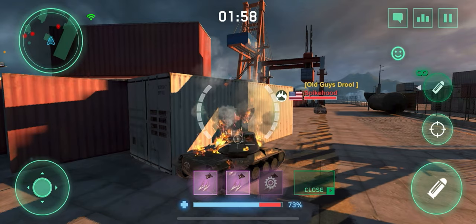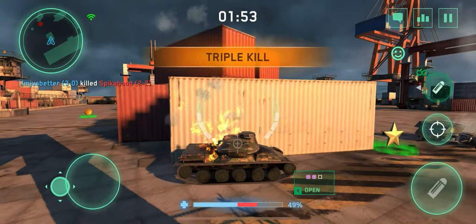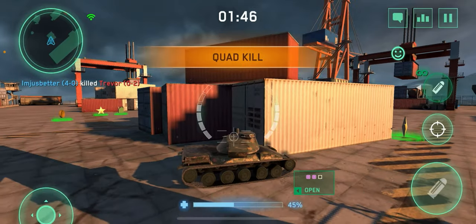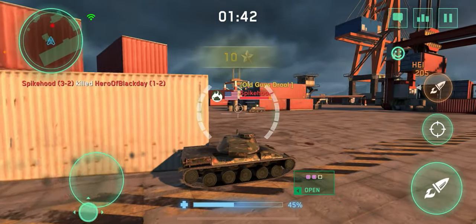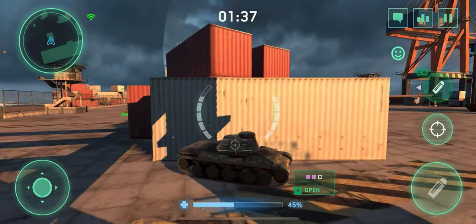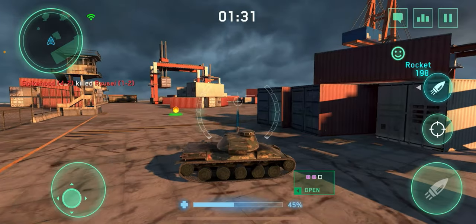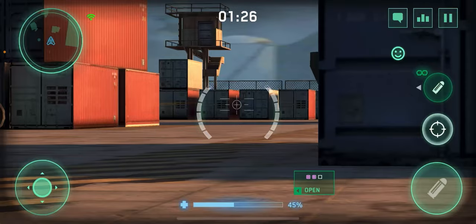We're gonna use our first airstrike — this guy's really really aggressive and he's gonna pay for it. We're gonna shoot this guy in the rear. If you have two people in a gunfight, you always want to shoot the person with the most health, so when he kills the person with the least health you can just clean him up. Oh, he has a nitro — that's why he was so fast! Should be coming around now.